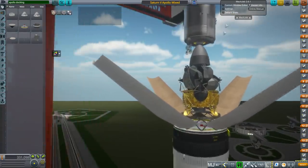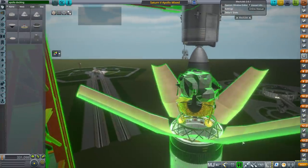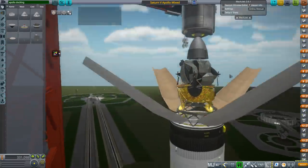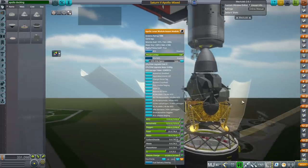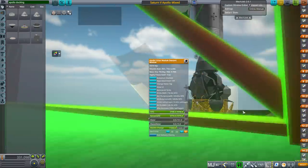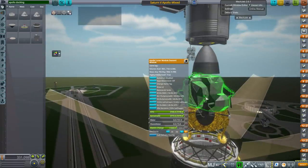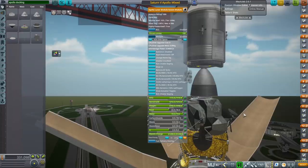You cannot clip the lunar module into this base — I tried that and it explodes. The lunar module has fuel tanks for the ascent, and then there's the descent module. The RCS for the FASA model is built in, and it relies on the command module to actually finish the docking, though it is possible for it to dock on its own.